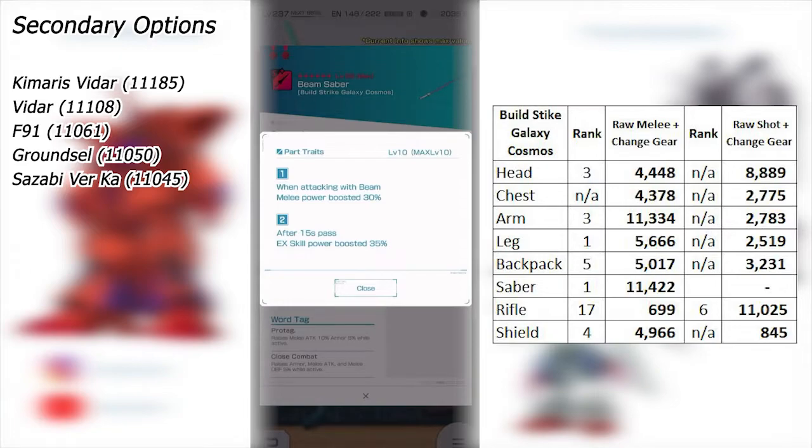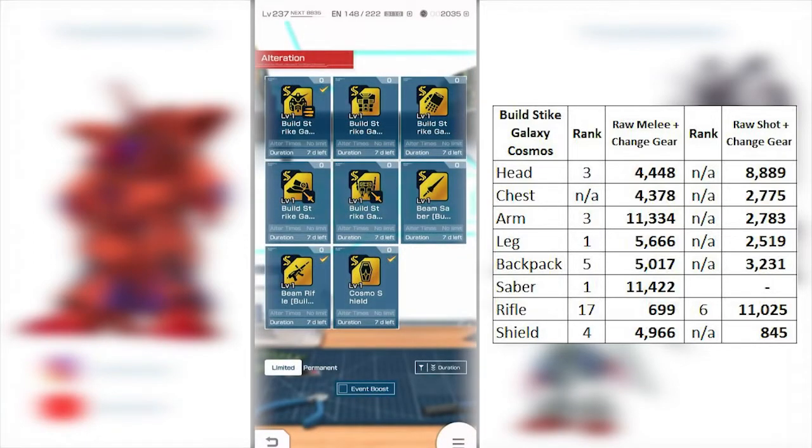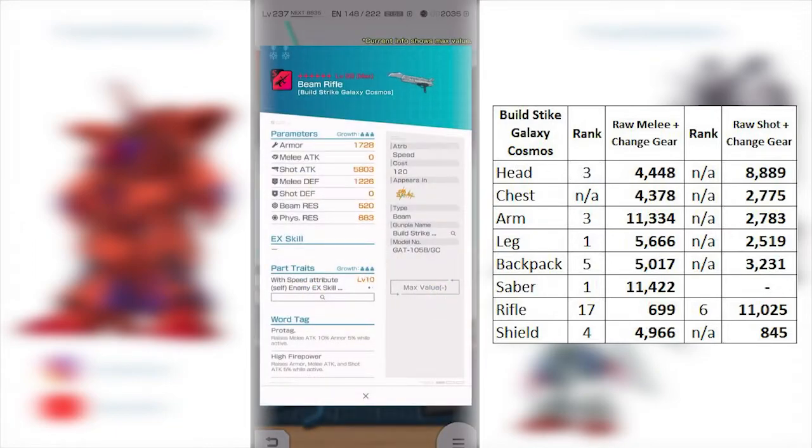The second portrait has a small caveat — after 15 seconds pass, EX gauge power boosted by 30% activates. So if you take this into arena, you can't wait those 15 seconds. It's a little subjective depending on what stages or events you're running, but overall pretty solid for longer events. Whether you want to alterate the beam saber depends on whether you already have other good parts. For the beam rifle, the maxed stats aren't looking too bad, but on the melee side it's lacking. There are obviously better options, which I've listed on the right.